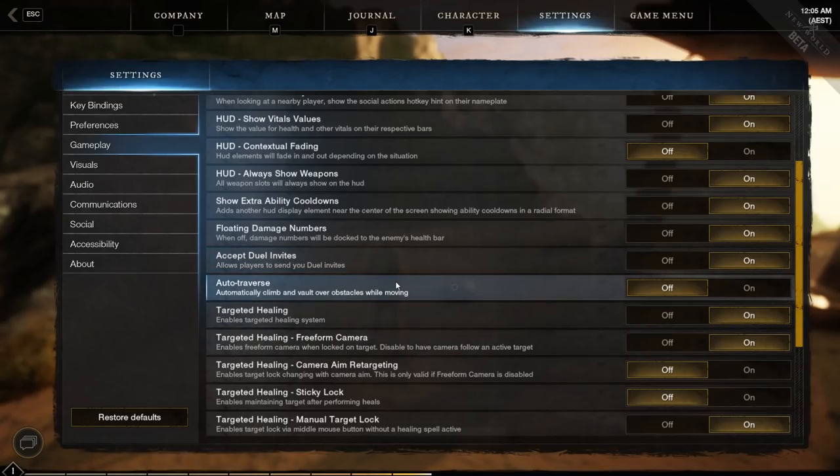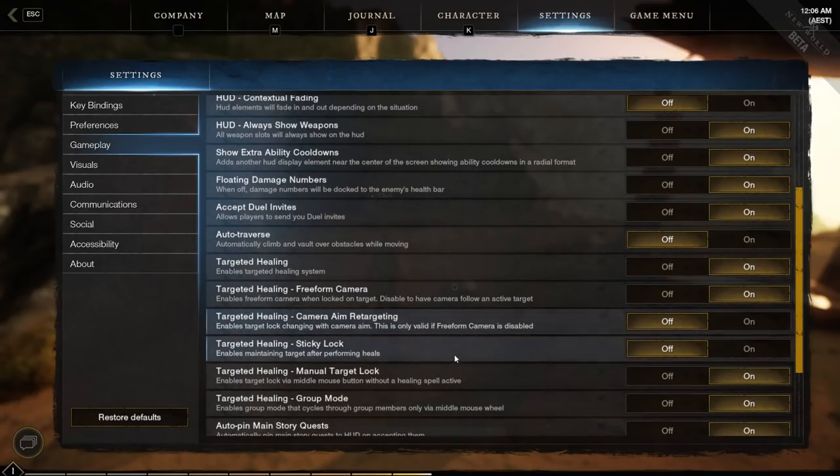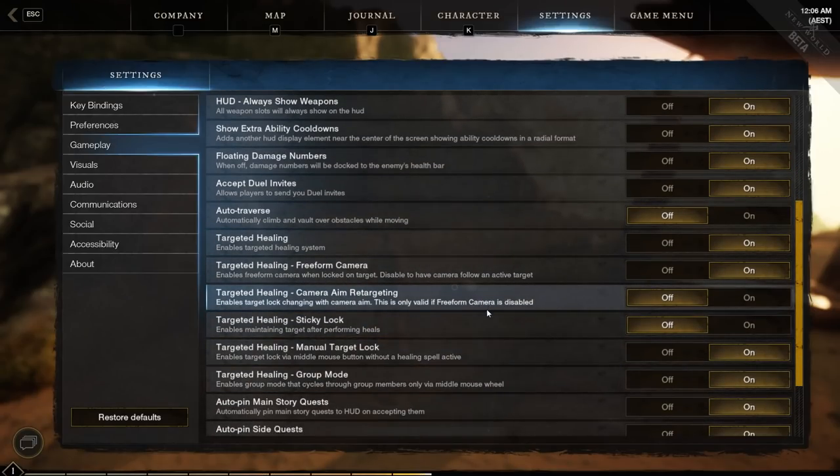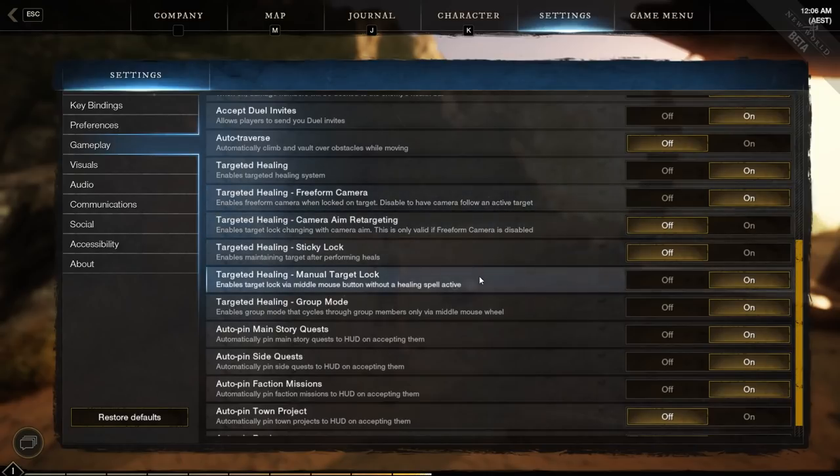Auto-traverse is something you can turn on. So far I haven't found situations where it causes problems, but I'm sure sooner or later we'll run into a situation where it leads to problems and you die because you auto-traverse over something. If you use auto-walk a lot to get to places, it can be advisable to turn it on so you don't get stopped by obstacles. I sometimes turn it on and sometimes off. Targeted healing I think is good, but I haven't used the Life Staff much, so I can't really tell you how to set it up ideally — I'm a melee player.